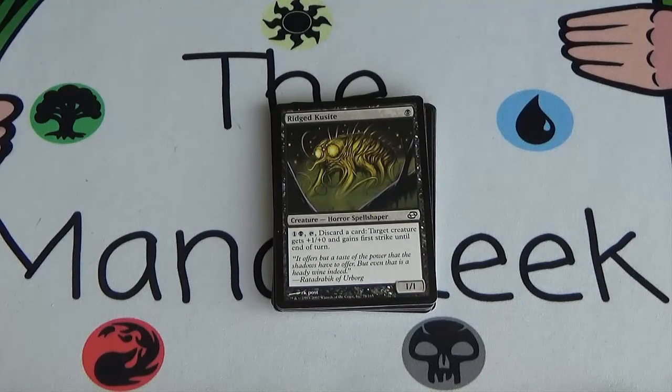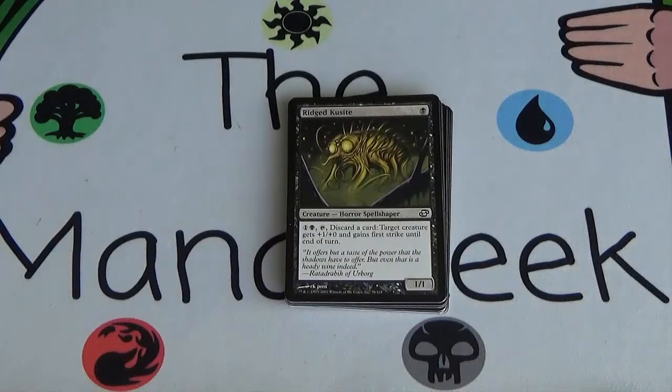Next we get Ridged Crusite. It's a single black for a weird looking flea thing — a 1/1. For 1 and a black, tap it, discard a card, and target creature gets +1/+0 and gains first strike until end of turn. So there must be a discard theme in Planar Chaos. Giving a creature on-demand first strike and a little boost — basically Kindled Fury — is pretty okay, especially if there's some sort of discard or recursion theme going on. But ultimately this is a 1/1 for 1, and I don't think it's going to be terribly playable because of that.